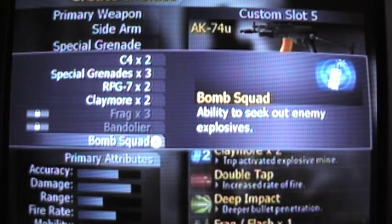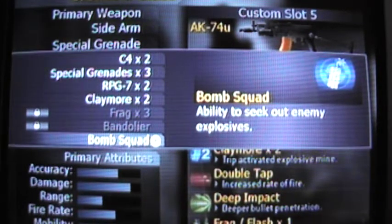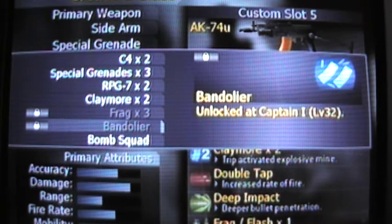Bomb Squad is pretty much like Hacker. Frag times 3 — you get 3 frags. And then Bandolier — you get to carry more mags, so pretty much Scavenger Pro except without resupplying.